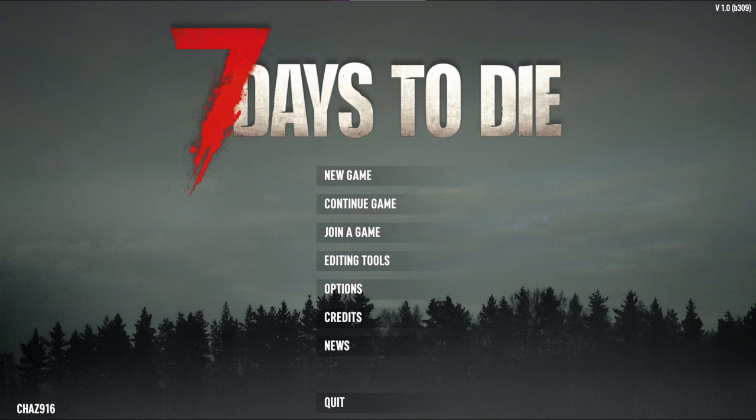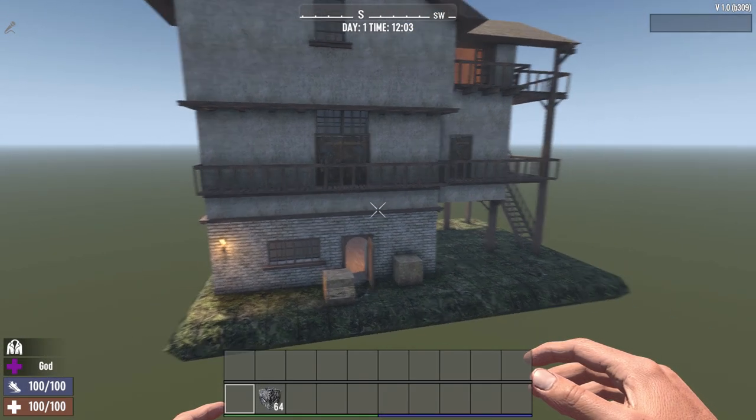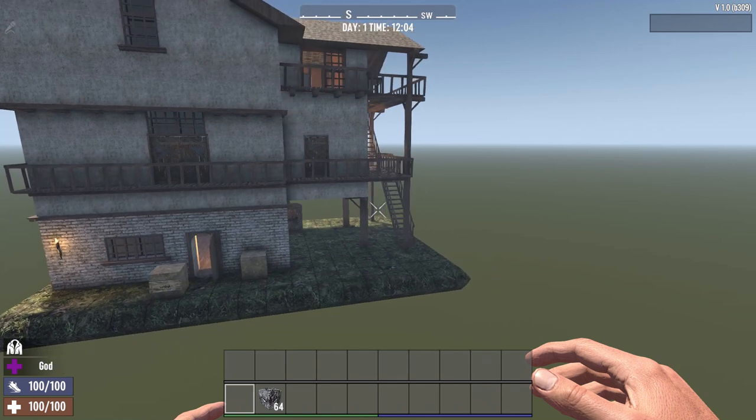Hi everyone, chas916 here, welcome to my PC gaming channel. Today we are in Seven Days to Die - this is the 1.0 experimental version. I just wanted to check out the prefab editor, maybe take a look at some new blocks, and see how my recent POIs translated from the previous version. This is just a quick look at the POI editor.